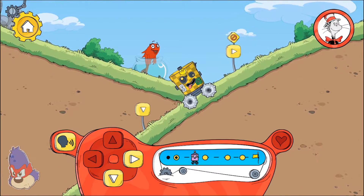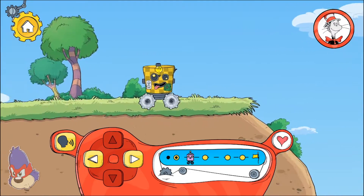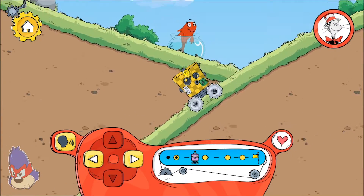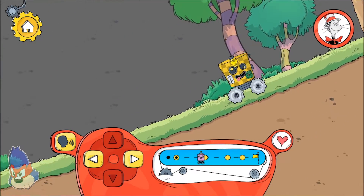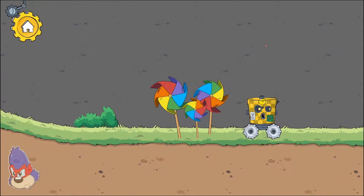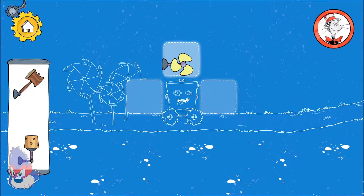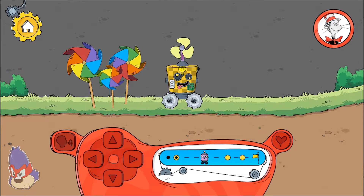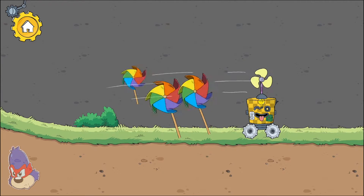The umbrella caught the wind the fan makes and lifted the robot up in the air! Hmm! Which way should we go? I wonder what is down! What can we do? The fan blew the pinwheels out of our path! Look at them spin!